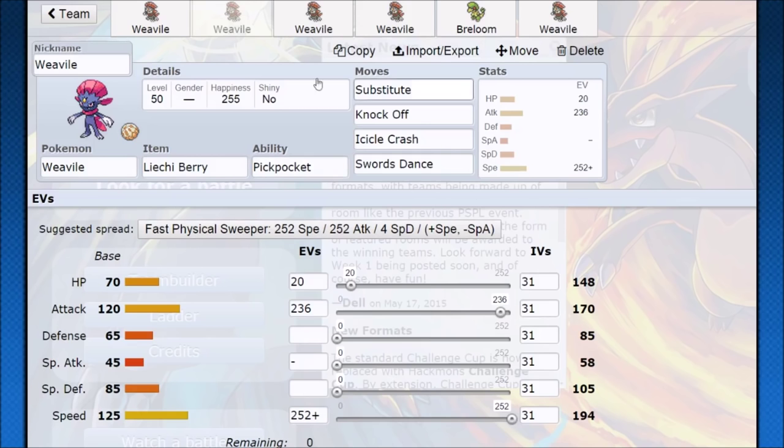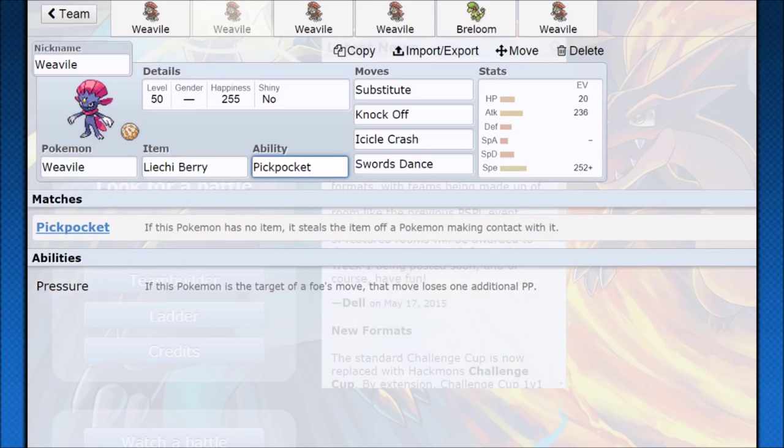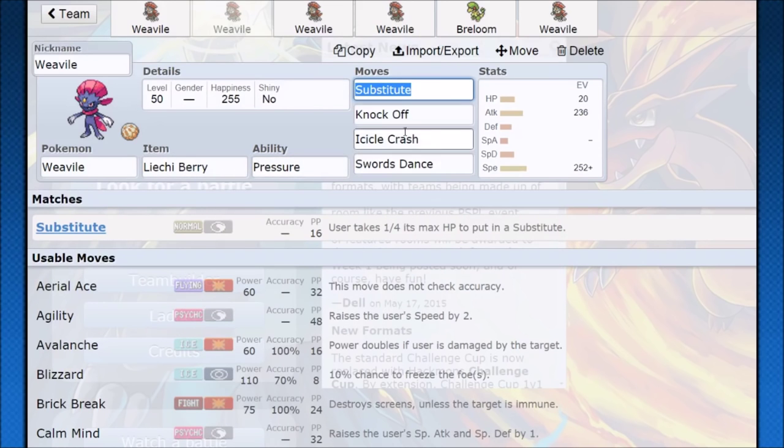I do want to mention Pickpocket here because it sounds like it might work, but it probably really doesn't. Pressure is going to be the better option on Weavile in pretty much every situation because you're already relying on Knock Off to remove their item. Also, Pickpocket doesn't work if either Pokemon is behind a Substitute, and the opponent has to make contact with you — which isn't a guaranteed thing, especially if you're at super low hit points about ready to get knocked out. So just go for Pressure. Maybe they're using a very low PP move like Gyro Ball against you, and you have that Substitute up — you're going to be taking away a lot of their Gyro Balls just because it has very low PP.